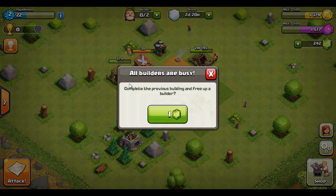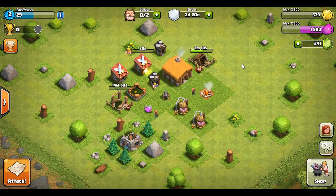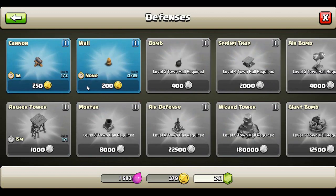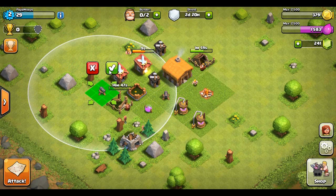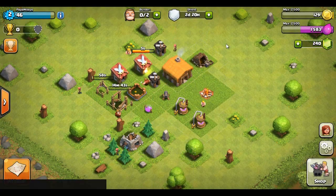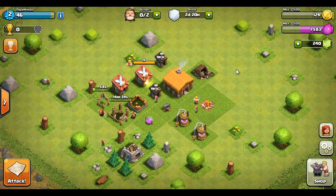I'm upwards of like eight or nine days for a few of my upgrades, so it's absolutely a long time to wait for some of that stuff. I'm gonna gem some of this stuff early just so I can get a decent base going. It's been so long that I don't even remember half this stuff. Let's boost up some other things — we need another cannon, let's get that out of the way. My gold mine is looking good.